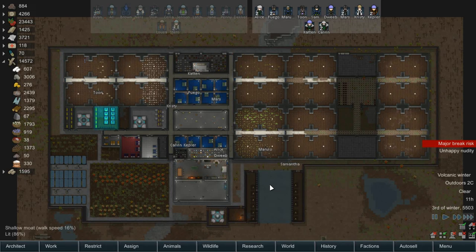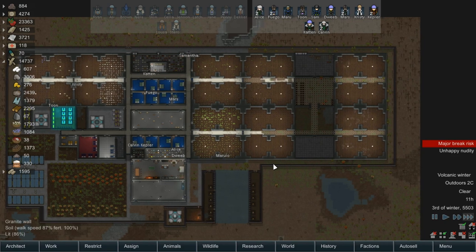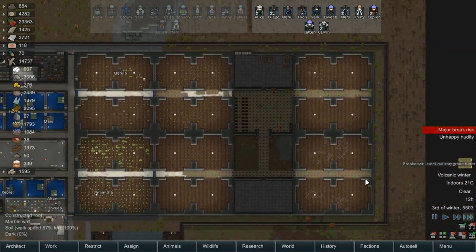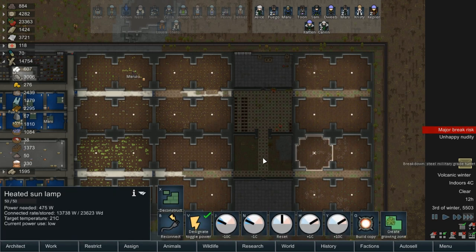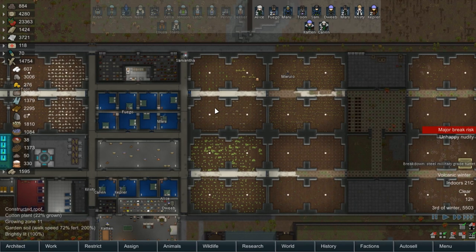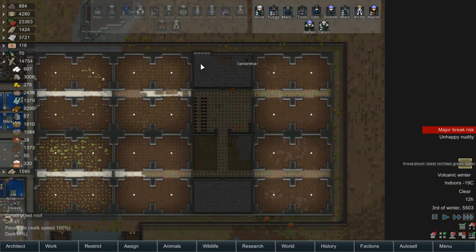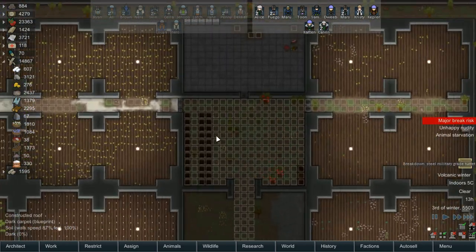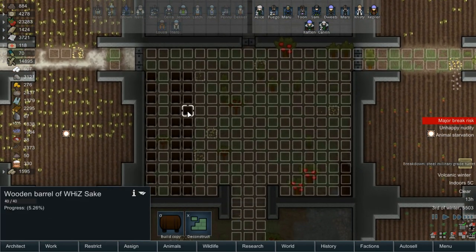Hello everybody and welcome back to RimWorld Alpha 16. In the last episode, we got all of our new grow areas all set up. We exchanged all of our sun lamps for heated sun lamps so we no longer have to heat these areas — it's automatically dealt with. We started work on this area here, a lot of which was refrigerator. We got some floors set up and we're producing a ton of alcohol, so we'll see how this goes and see if we need to expand this more.